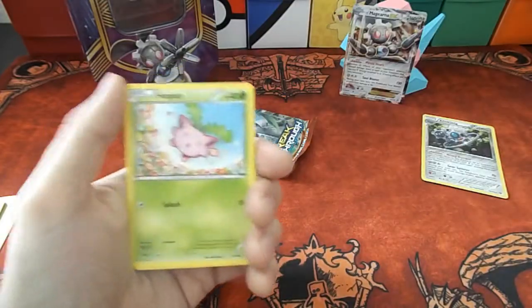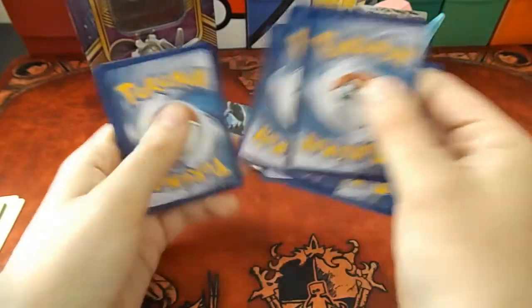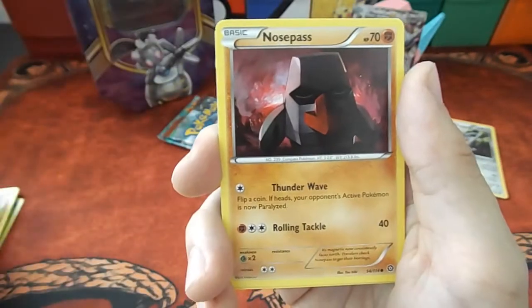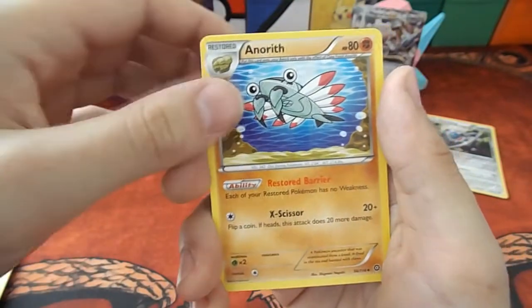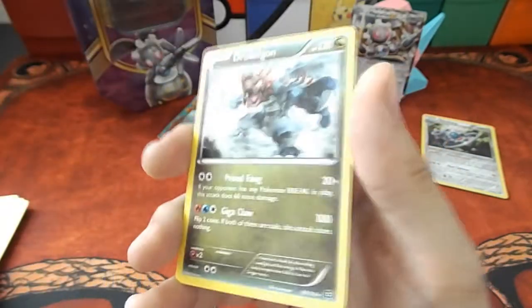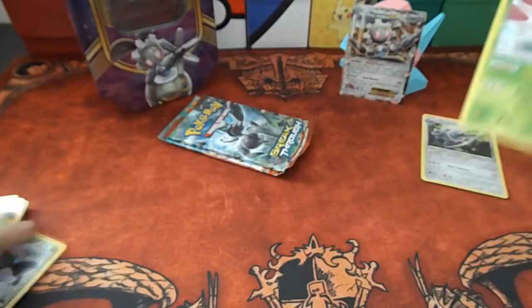There is another code — a few astute viewers will spot that. So we have: Hoppip, Dino, Litleo, Nosepass, Seedot again, Persian, Aerodactyl, Hawlucha, a Reverse Rare Yanmega — fantastic! And on the end is a regular Rare Druddigon. So that can go in the NAF pile. That's my points pile right there.